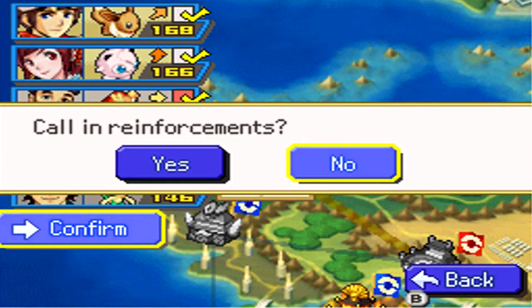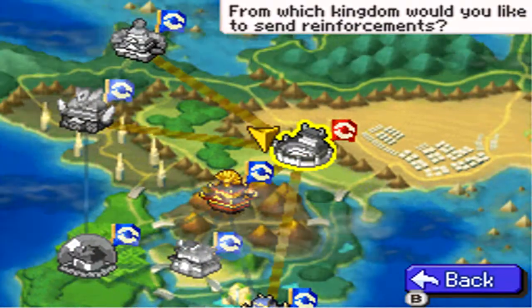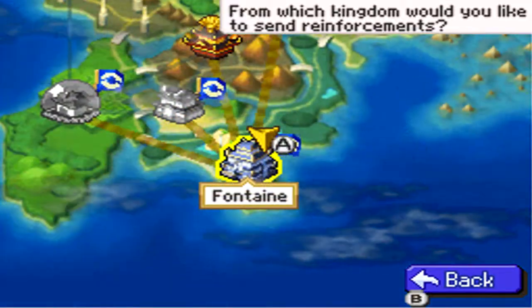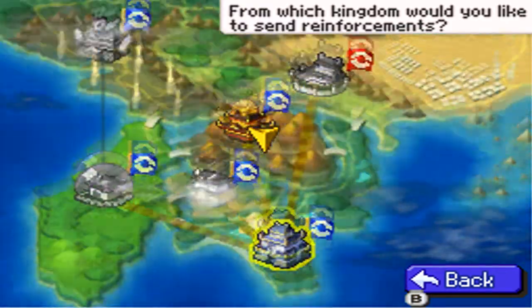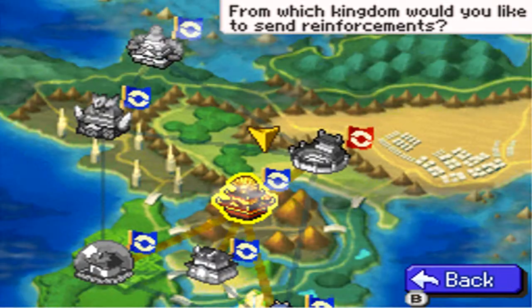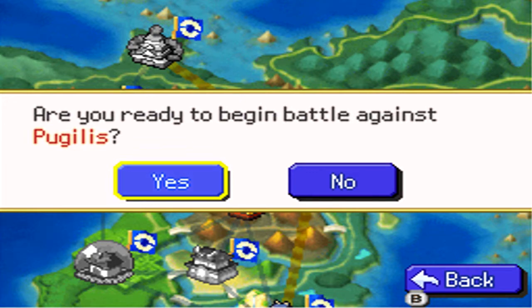I could call in reinforcements. The way it works is you can call reinforcements only if there's another kingdom that has a stretch of land access, which Ignis does, and so does Fontaine. I have Pokemon in both of them. The maximum is 6 though, so I could add on another Pokemon, just choose one from one of these two kingdoms, but I'll stick with these 5 Pokemon.